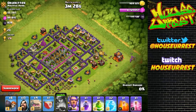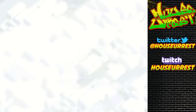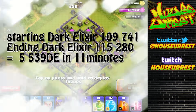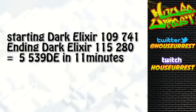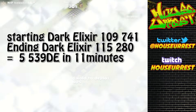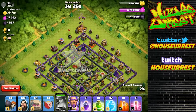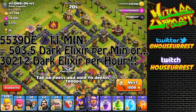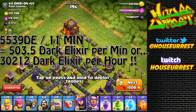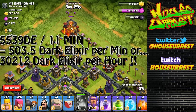Let me break down the numbers. We started at 109,741 dark elixir and are now sitting at 115,280 dark elixir - a total gain of 5,539 dark elixir in just under 11 minutes. To keep the math simple, that's about 503 dark elixir per minute. Averaged out, that is 30,212 dark elixir per hour. You just watched me do it with a level 40 Archer Queen.